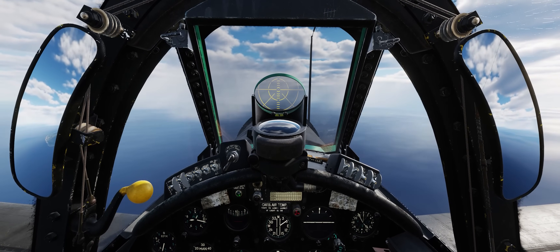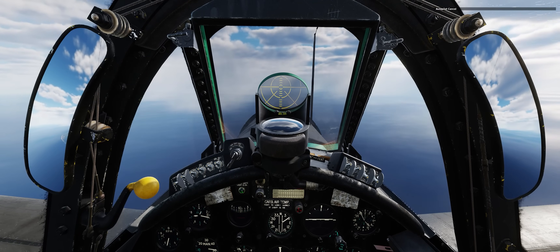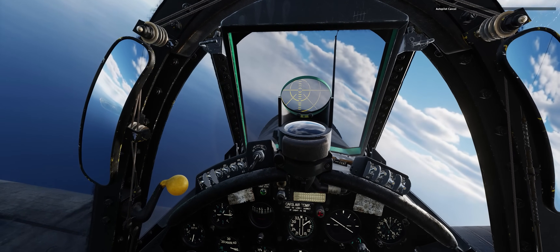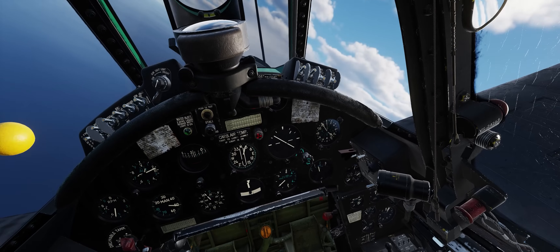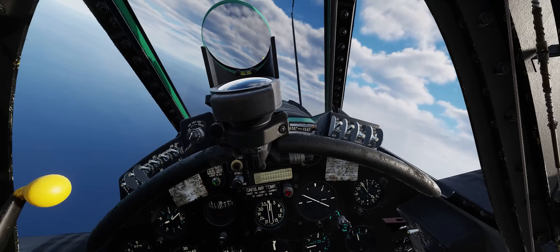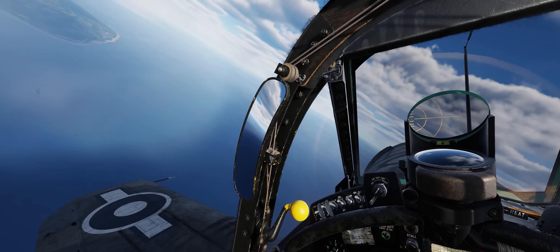We've passed our target airfield, so let's bring the autopilot off and turn back around for our attack. Autopilot's coming off, which is definitely nice to have in a warbird. She is a heavy girl today, that is for sure. We're going to check our engine instruments — oil temp, oil pressure, CHT is all in the green. And we're going to climb up a little bit for our first pass with our bombs.